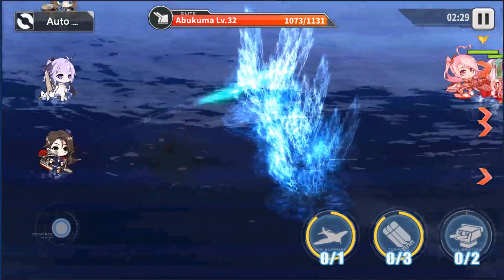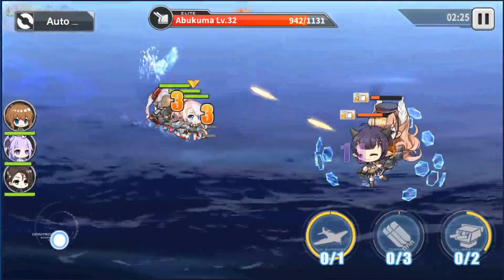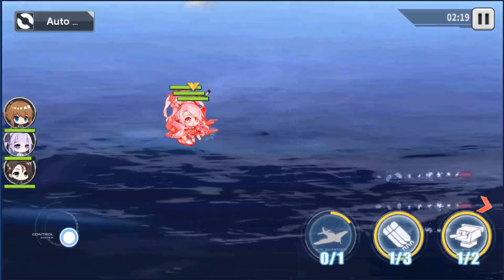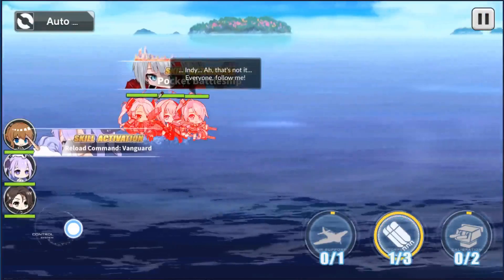But enough with the history lessons, let's get started. The Admiral Graf Spee was introduced in the special Graf Spee event. You could get her by clearing the SP3 map 60 times, or by building ships, while hoping that RNG doesn't hate you this time.